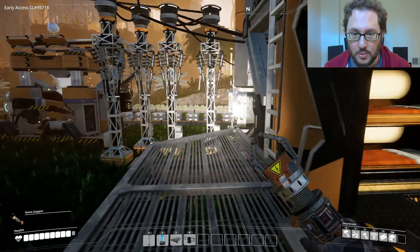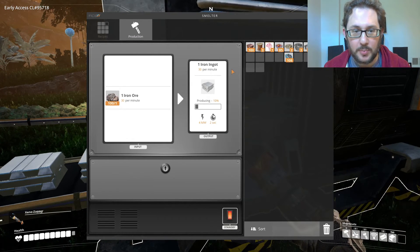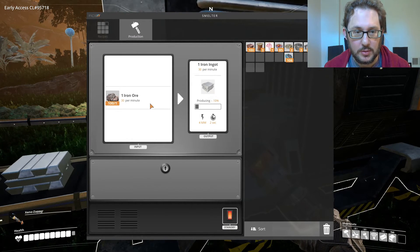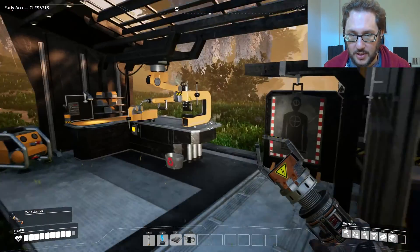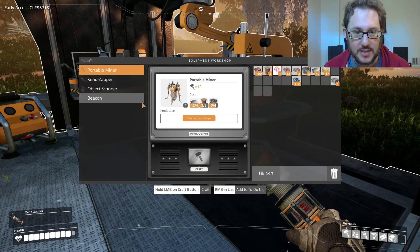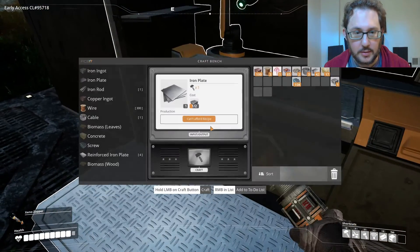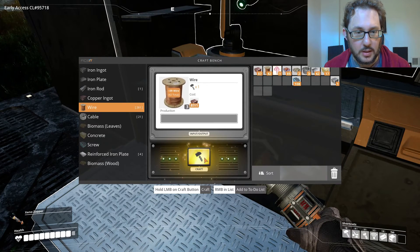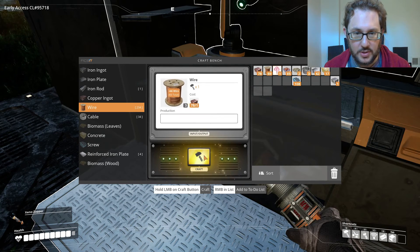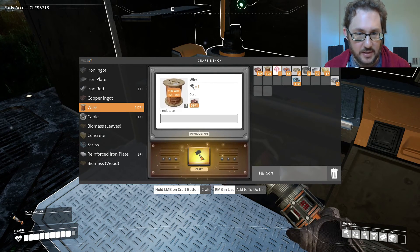We do need more iron ingots and right now we're putting all of them into production. Yeah, we definitely need more iron production, so I think the next thing we want is another portable miner. We'll need cable and copper wire for that. Having another source of iron will mean we have iron ingots all the time.